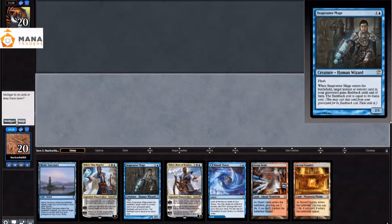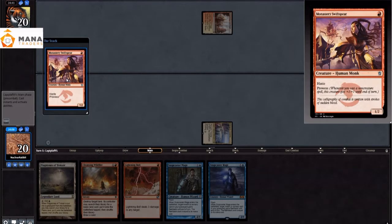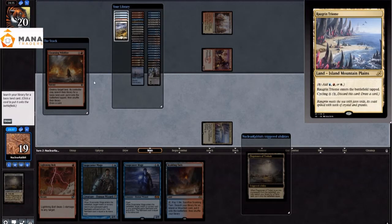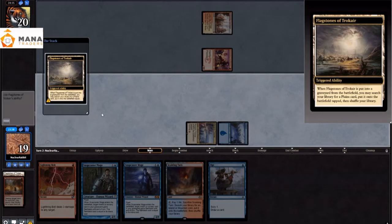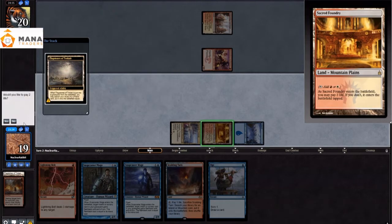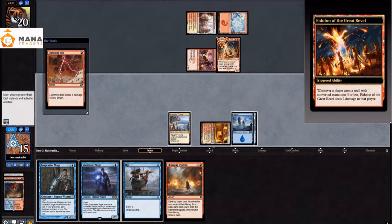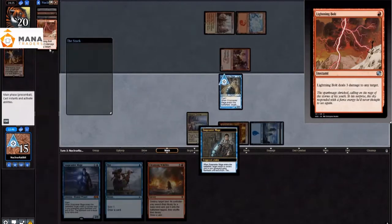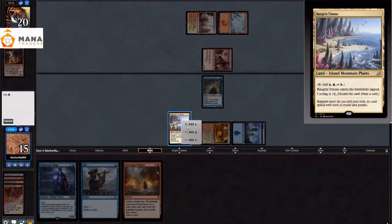For our first hand we have a Serenity Vision, 3 lands, some Teferis, but that hand is just way too slow — nothing will come of it — and I'm glad I mulliganed. My opponent starts off with Inspiring Vantage into a Monastery Swiftspear. We spend all of our time ramping up. This should be a good matchup. We play a lot of Lightning Helixes and have some Snapcaster Mages to flash them back, so lots of main-deck life gain. We bolt the Eidolon of the Great Revel and then just bolt the Monastery Swiftspear. We take control of the board with our Snapcaster Mage.